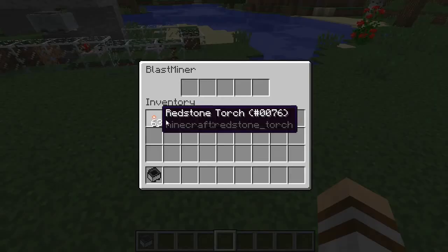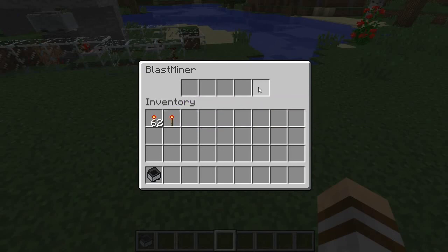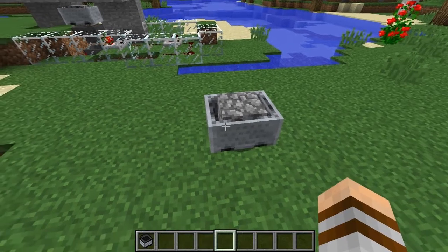The blast miner is very easy to operate. All you need is a redstone torch, and each slot has a different mode: you've got South, North, East, and West for directional movement, and then a passive mode which we'll get onto later. First, let's demonstrate - South is in this direction.